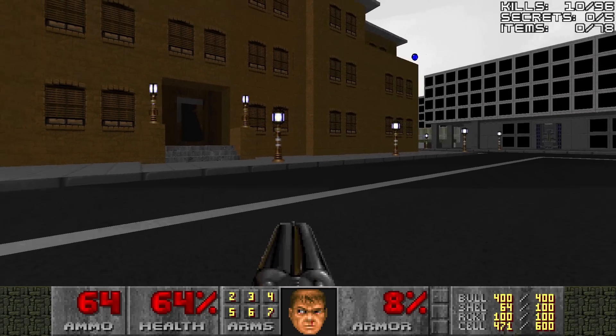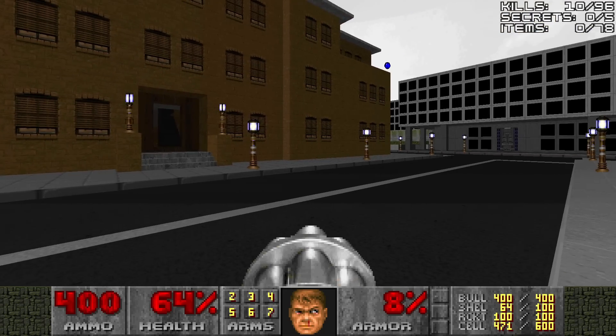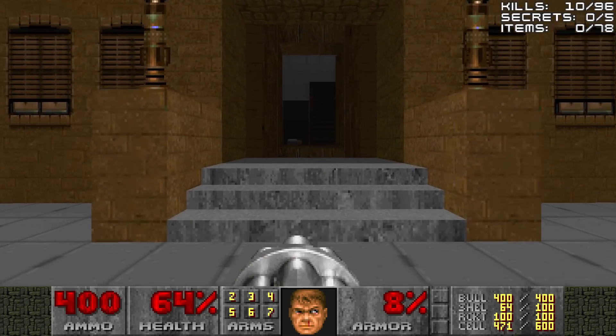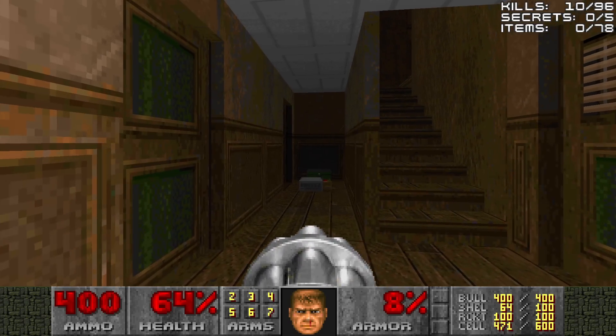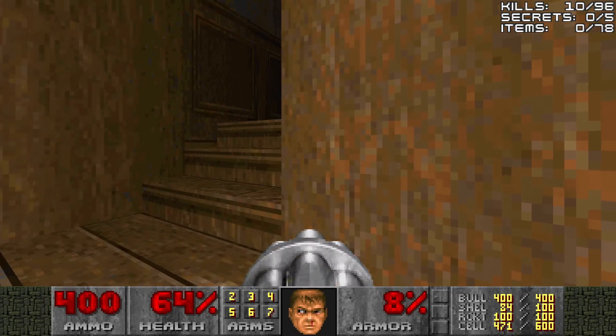The next thing I want you to notice is this apartment building, which we're going to go through and raid right now. Yes, we're going to raid some apartments. Hopefully we don't see any naked grandmas — that would never be a good thing. But we'll see what happens.